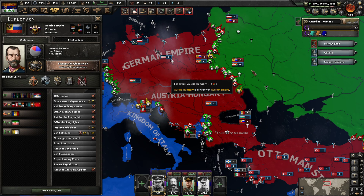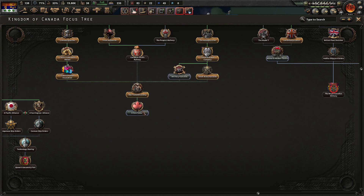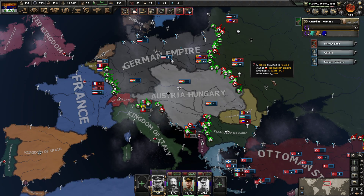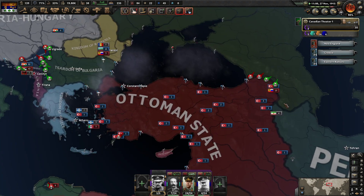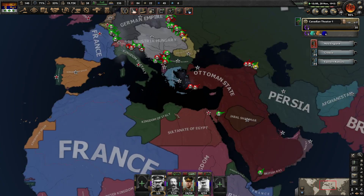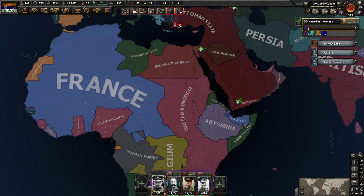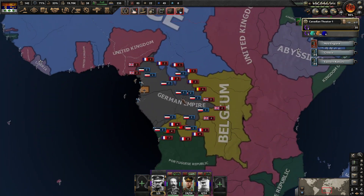They've already got threat of revolution right now, so maybe it's only a million dead. Once Russia is no longer a threat, everything should improve slightly. Also, how are those guys in Somalia doing? They've been taken over by the French — not a major surprise.